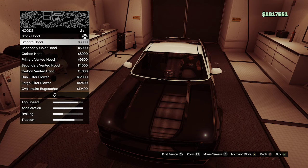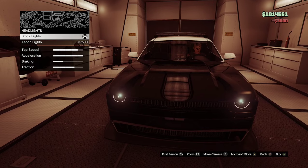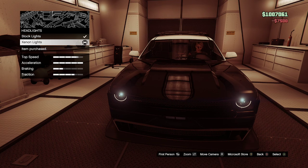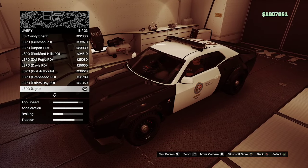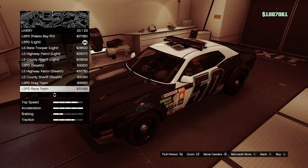Headlight covers you don't need. For the hood, you want the smooth hood — this gets rid of the engine scoop that sticks up in the center, and it costs about $3,000. Lights: Xenon headlights, which can be unlocked at rank 21 and cost roughly $7,500.